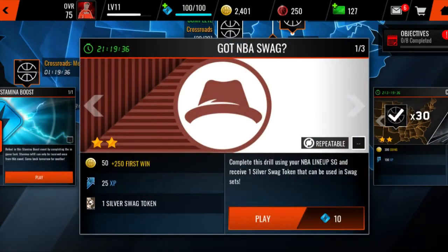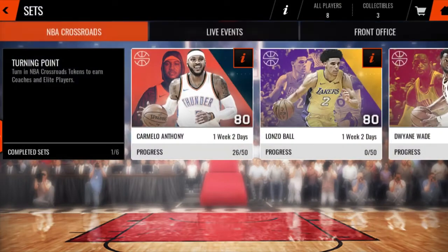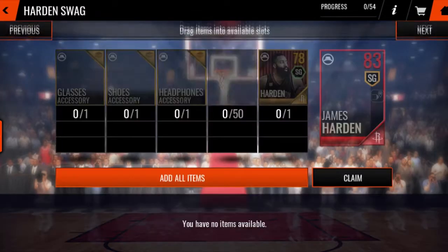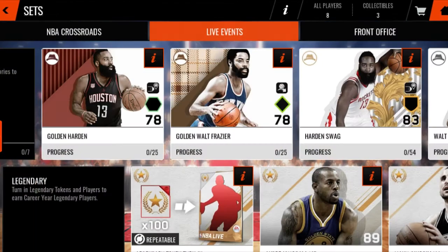Every time there's a live event coming, every time you have 10 stamina, just do this live event until you get the 25 collectibles necessary to get this. After you get that, you can unlock the next live event. For the next live event you're going to need a set — 50 of those collectibles in a live event, a 78 overall, along with a shoe accessory, a headphone accessory, and a glasses accessory.